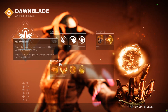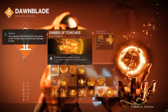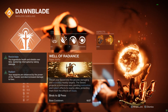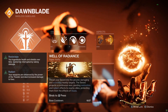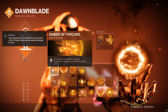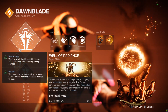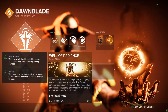For our fragments, I'm running Ember of Torches, which allows you to become Radiant. Radiant is a buff that stacks with basically every other buff in the game, except for Will of Radiance — I believe this is because Will of Radiance is just making you Radiant rather than giving a different bonus, so they don't stack. An Empowering Rift gives a bonus to weapon damage and therefore stacks while being Radiant, which makes it interesting that Empowering Rift and Well of Radiance aren't stacking like they should be — just interesting things happening with the Solar changes.